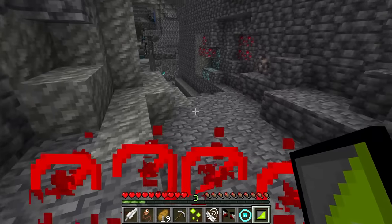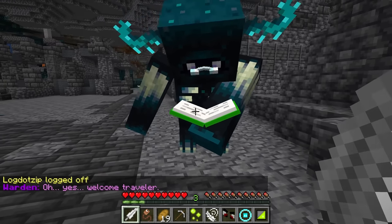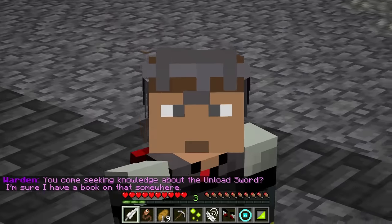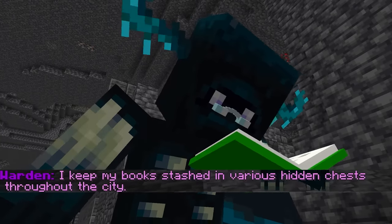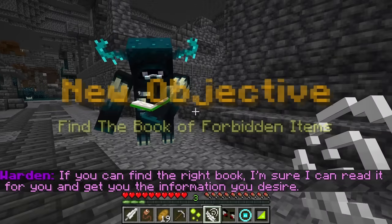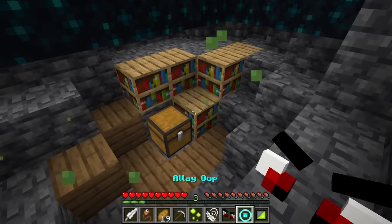Starting to look good — there's the warden, and it looks like the warden may have the book we need. A warden. Welcome, traveler. Warden, I'm here for the book of secret knowledge for the unload sword. You come seeking knowledge about the unload sword — I'm sure I have a book on that somewhere. I keep my books stashed in various hidden chests throughout the city. Well hey, we can use this thing to locate hidden chests — how convenient. If you can find the right book, I'm sure I can read it for you and get you the information you desire. Why don't we go ahead and use our spore radio so we can get inside this thing right here.